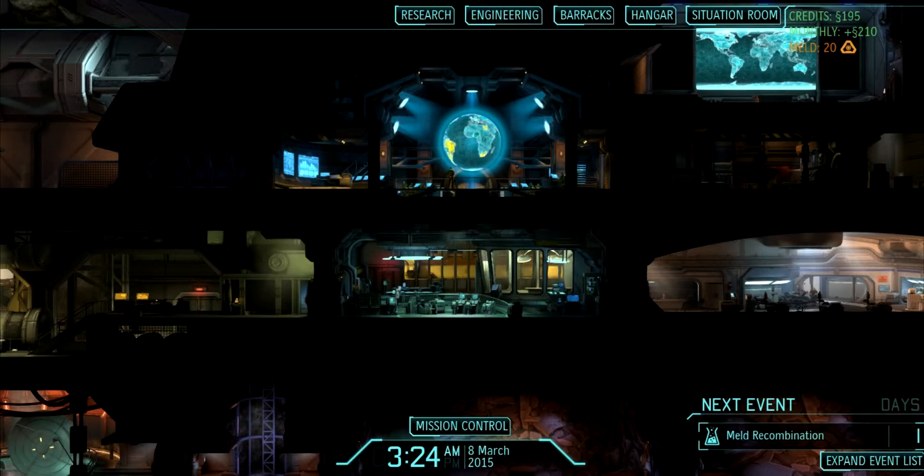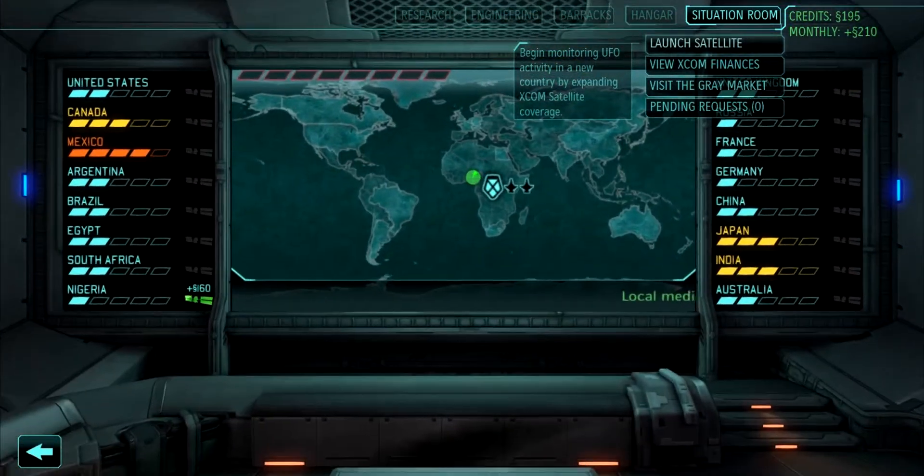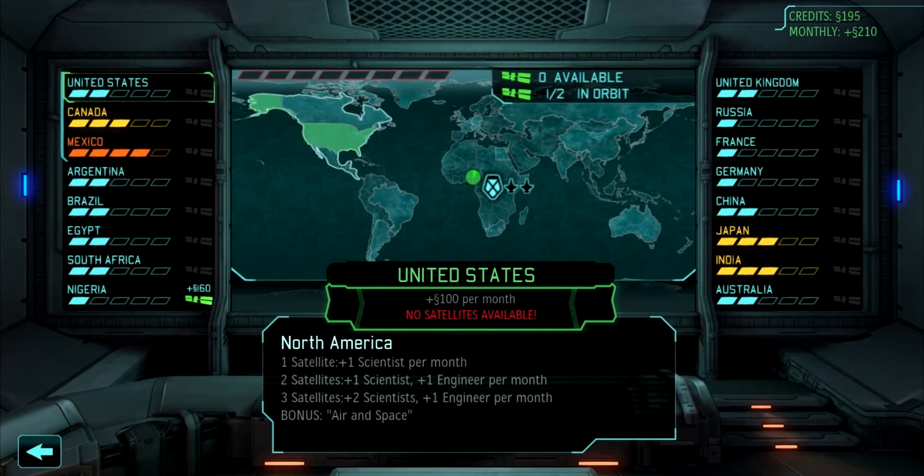Hello and welcome back to XCOM. It's time to get those satellites underway. We'll have a quick look in the situation room. We've got one satellite that we can make with Enemy Within.